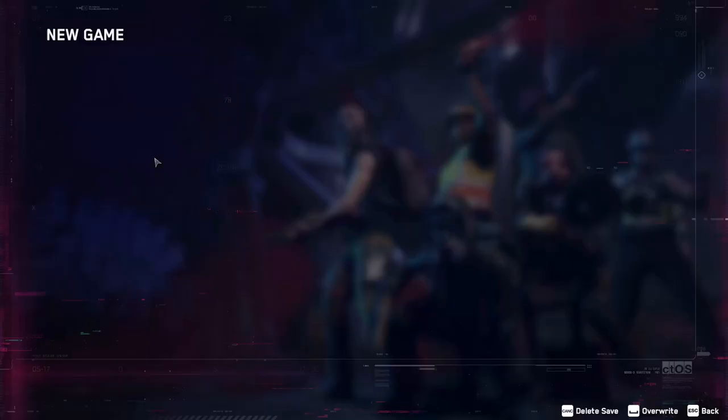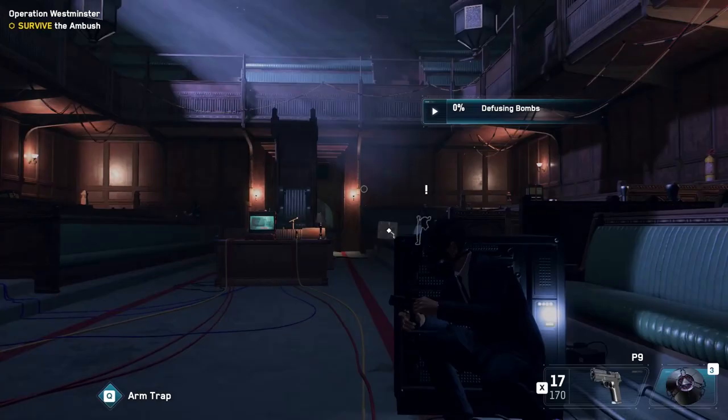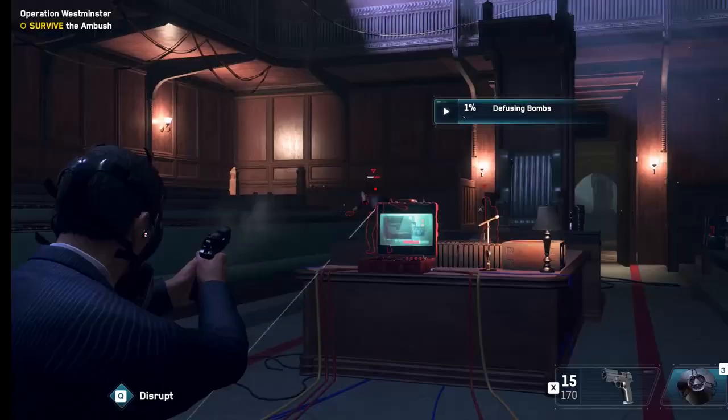To speedrun the intro, after you click on New Game and choose an empty slot, you need to select Easy mode with permadeath off. This is because the hacking process is faster and enemies get killed more easily as well.